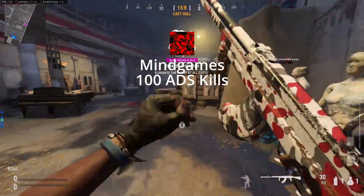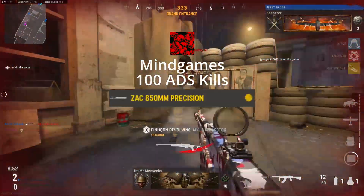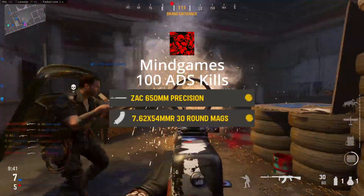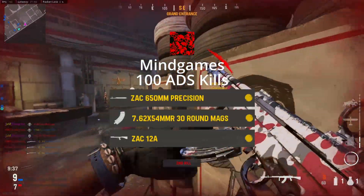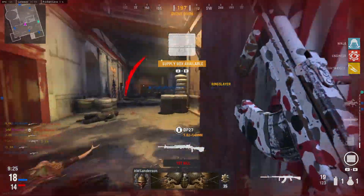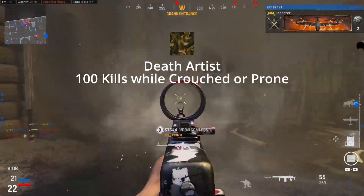Mind Games is 100 ADS kills with the ZAC 650mm precision barrel, the 7.62x54mmR 30-round mags, and the ZAC 12A stock equipped. This one will come quite naturally — just throw the attachments on, ADS like you normally would, and you'll get the challenge done pretty quickly.